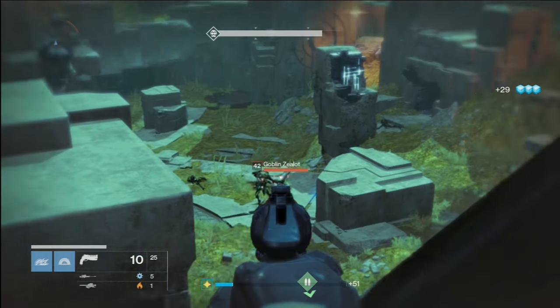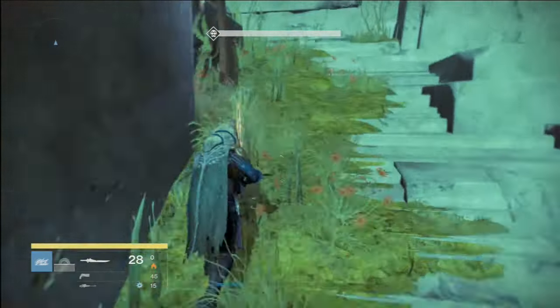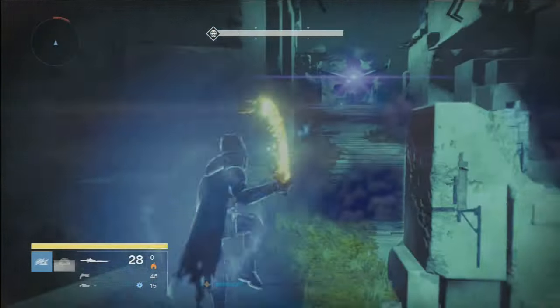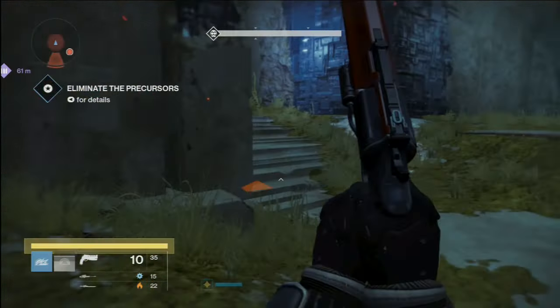Now, onto the next bit — the stairs. Once you reach the stairs, run up the left wall of the stairs as fast as you can while they spawn. You should be able to get to the top of the stairs before the shield spawns to block you off. This didn't work when I went via the right wall, by the way.